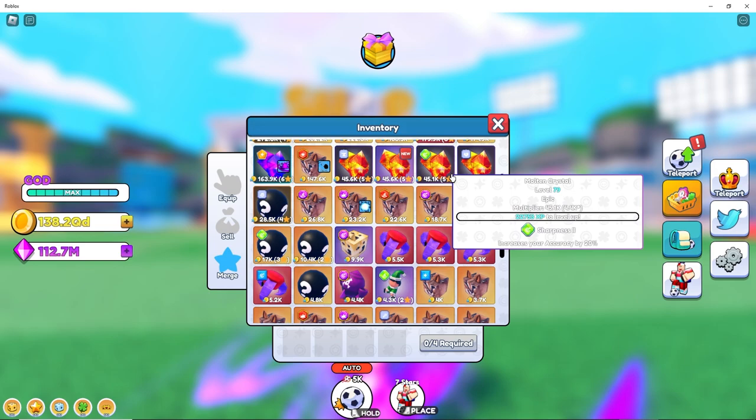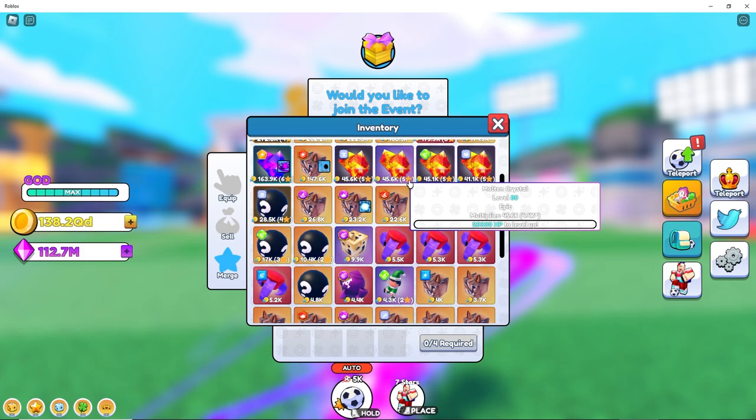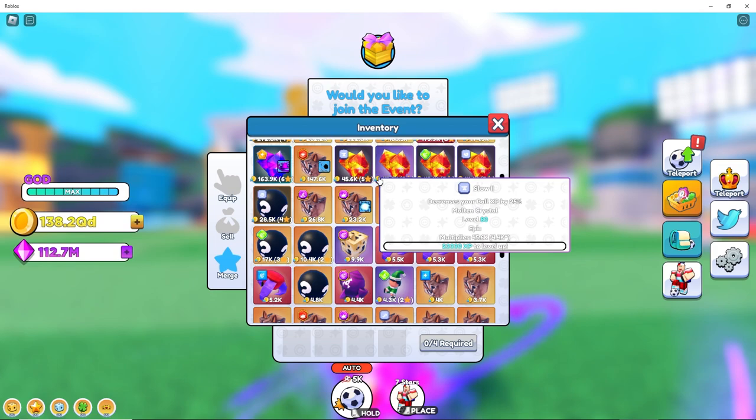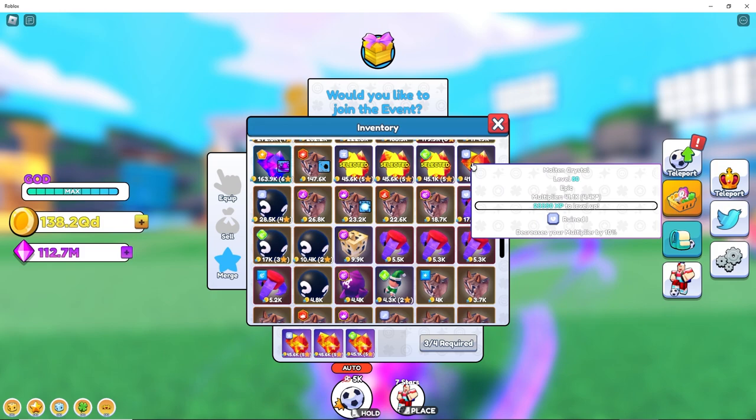So here we are. To know if there's a bug or not, if I merge these four level five soccer balls — that's like merging 4096 soccer balls total. To know that the bug is fixed, the total has to be more than 45.6. So let's see: one, two, three, four — here it goes.